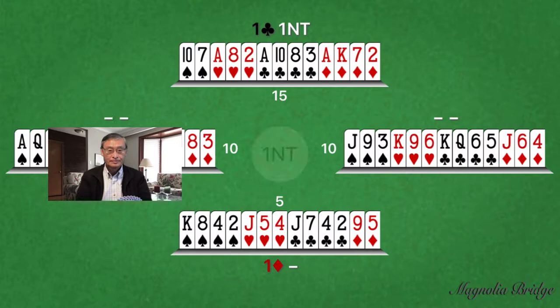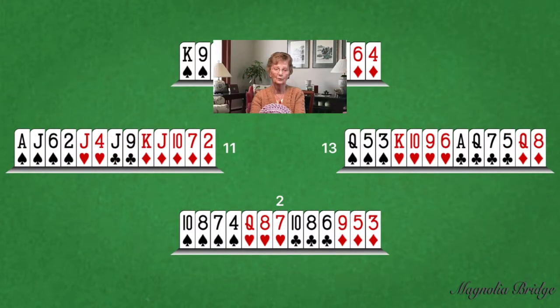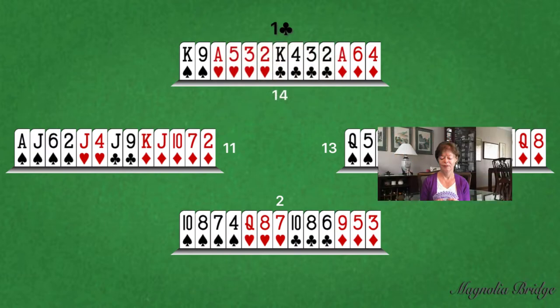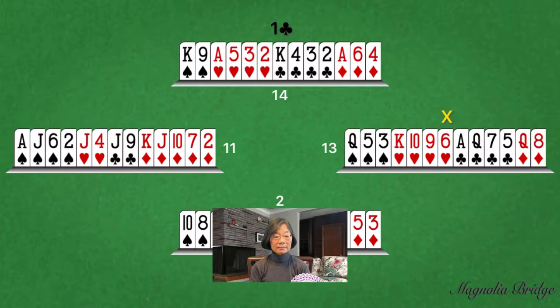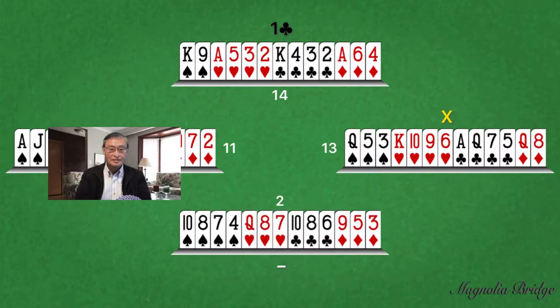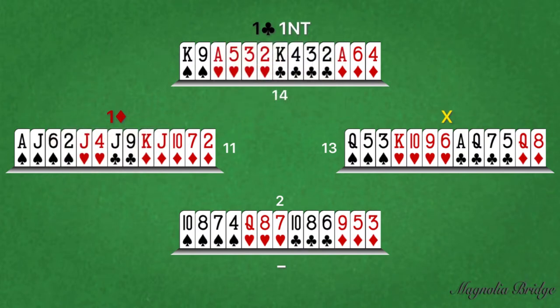Responder's second bid confirms having a weak hand between 0 and 6 points. Now here's another slightly different hand where East has more points. One Club. Double. Here, East has doubled, indicating an opening hand with no five-card suit. East's bid has given North the opportunity to bid again. Therefore, South can now pass instead of bidding One Diamond to indicate their weak 0 to 6 point hand. Pass. One Diamond. One No Trump.